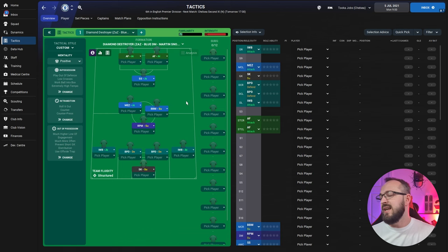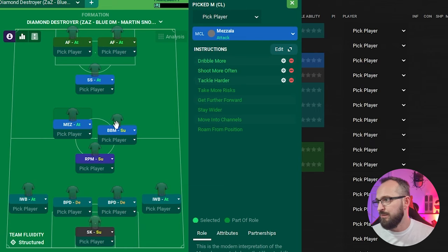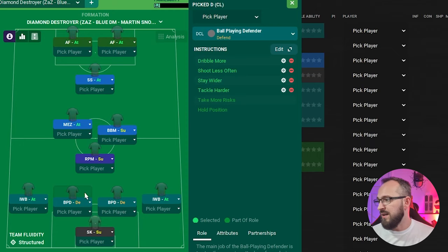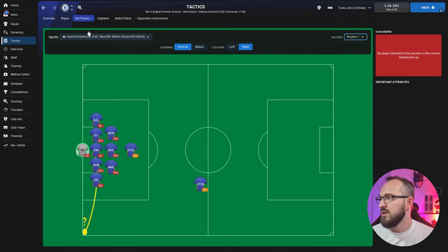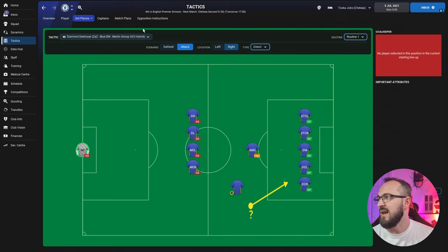Back to the tactic — if you can't download it, all the individual instructions are: Advanced Forward Left, Advanced Forward Right, Shadow Striker, Mezzala, Box to Box Midfielder, Roaming Playmaker — which is one of my new favourite positions — Inverted Wing Back Left, Inverted Wing Back Right, Ball Playing Defender Left, Ball Playing Defender Right, and Sweeper Keeper. Set pieces: corners defending right and left, attacking left and right, aiming for the near post. Free kicks defending and attacking both sides. Throw-ins defending and attacking both sides, with long throw-ins.